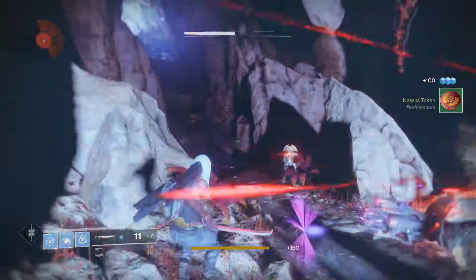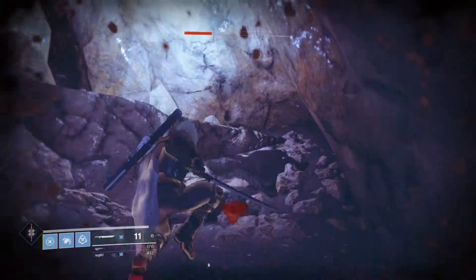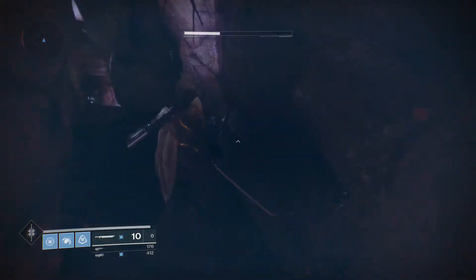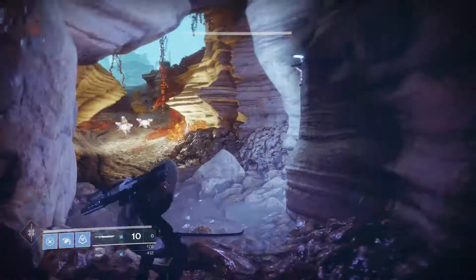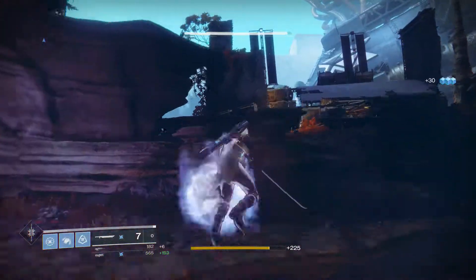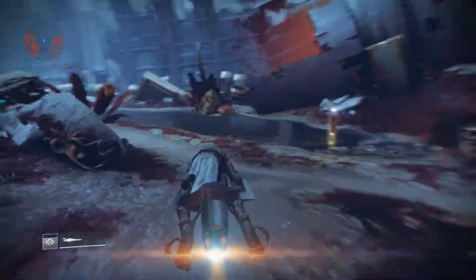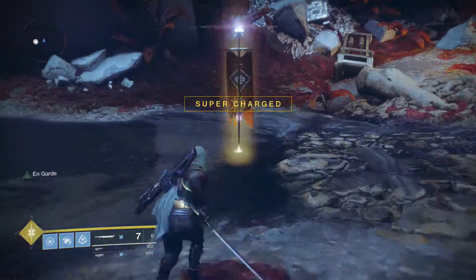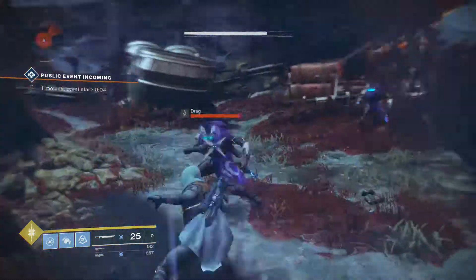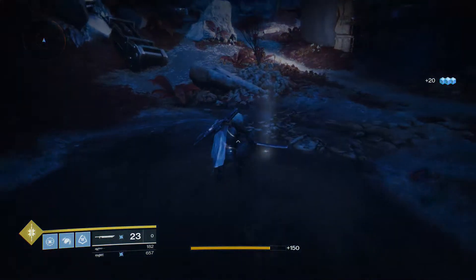You just saw me getting Nessus tokens, and the nice thing about this is that if you get enough Nessus tokens, you can come right out of this little cave. I really feel like this is the best farming method currently available, and if you're fast enough you can hit the same chest twice. If you go straight from here, this is actually where Failsafe is, and there's also a public event. So if you do this long enough, you can rally the flag before you start — it actually starts in eight seconds — so you can farm the chest and then end up doing public events, which is just a fantastic thing altogether.